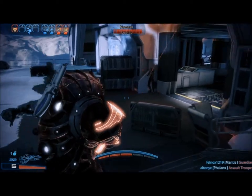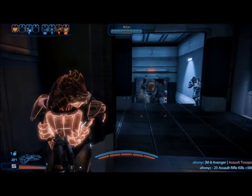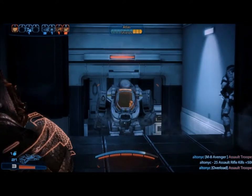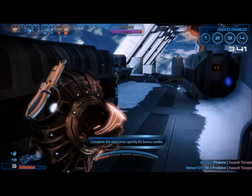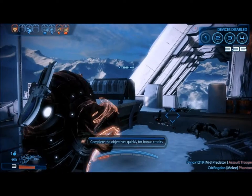Nemesis are agile snipers. The Atlas is a powerful mech, best destroyed using rocket launchers or heavy weapons. Phantoms are sword-wielding opponents that do incredible damage even at range, but have very low defenses.